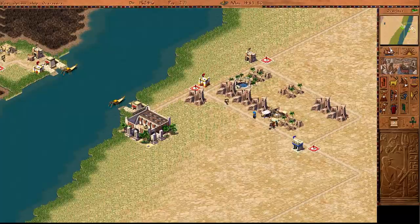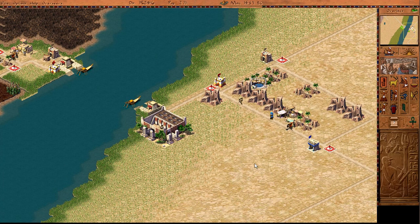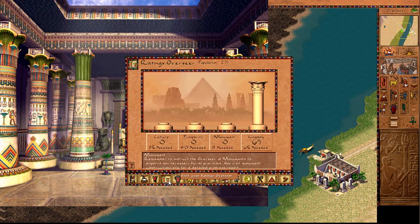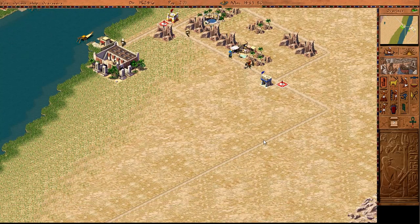It's time to continue on here. Where are we at? We've got a lot of unemployed workers, and we are going to need a few things. We're going to need to start making some money, because we need to be able to start sending tribute to Pharaoh in order to keep the kingdom rating up, but also just because we need prosperity, and that means leading on to culture.